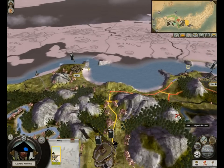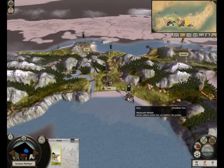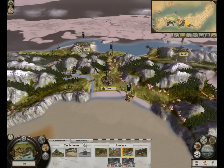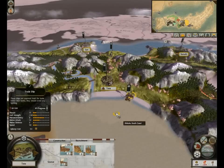Your invasion of the mainland will be swift. Indeed it will. So apparently I have a horrible income — my turn income is negative 204. You have way too many troops, man. You need to change that. Don't worry, I plan to. But first I'm gonna start building some trade ships.